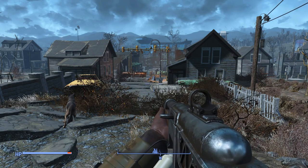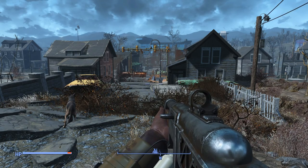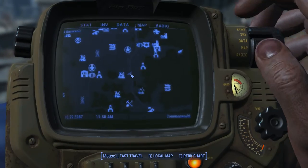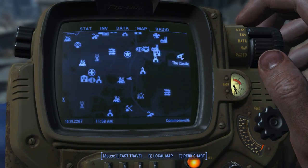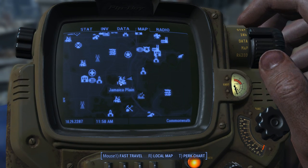Hello everybody, welcome back. My name is Klaus, this is my house, and today we are gonna be looking for the 2076 World Series baseball bat. We are at Jamaica Plain — if you're familiar with The Castle, we are just south and west of that, over here in Jamaica Plain.